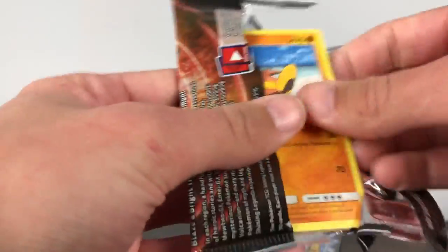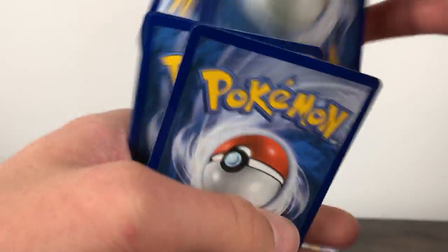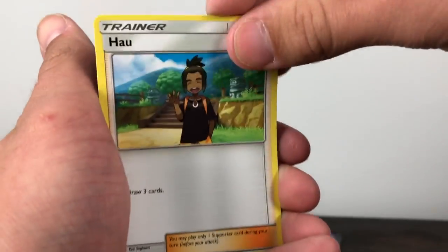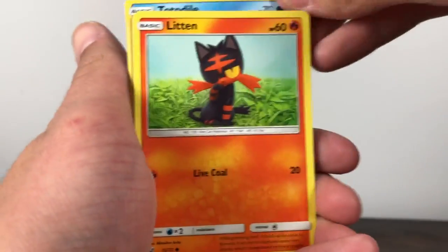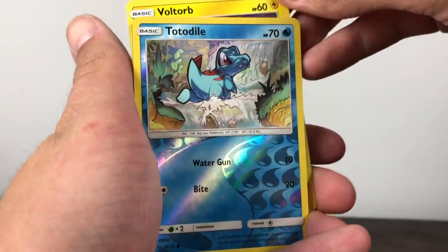And we're getting into another Rayquaza pack. Going over to the front, we have an Iron Energy. Something I heard about this set is it's pretty hard to get good pulls, unlike Dragon Majestic for some reason. Don't know if that's true — maybe you guys can let me know. But with my personal experience it has been pretty hard, though I've been lucky with a few. Totodile Reverse, and the final card is Keldeo again.